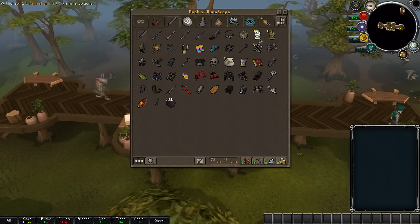These are urns that I use for black demons because they drop ashes and it would be a waste just not to pick them up. I can't bank them either because I don't really want to bank every 20 kills or something, so I just use these.